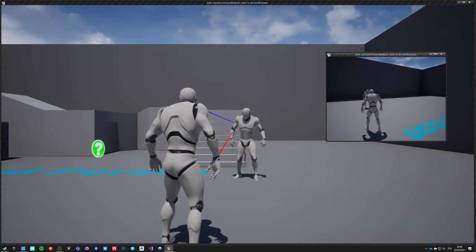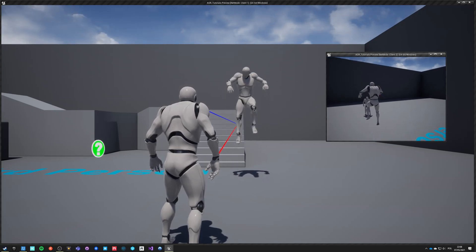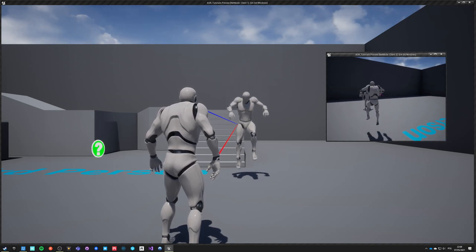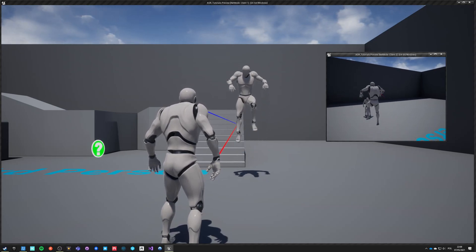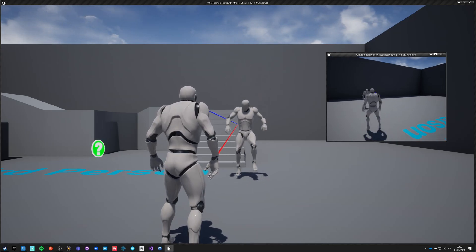When he lands, he plays a montage immediately on the owning client and with certain network lag on the remote clients. But because the locomotion itself also has a network lag, it seems that it is being triggered immediately after landing, just like on the local client.